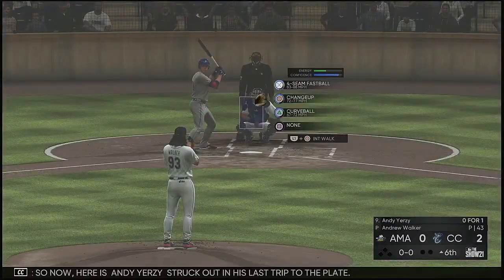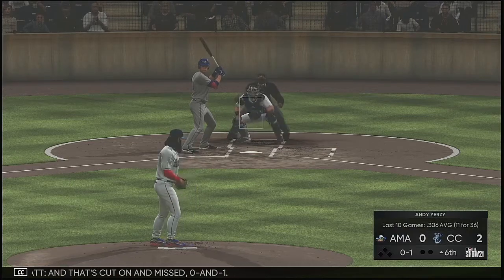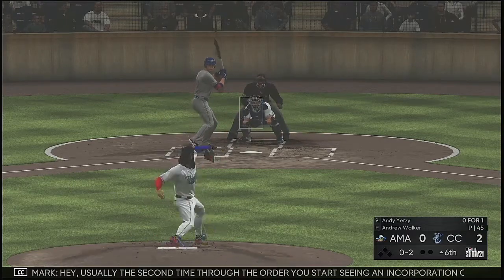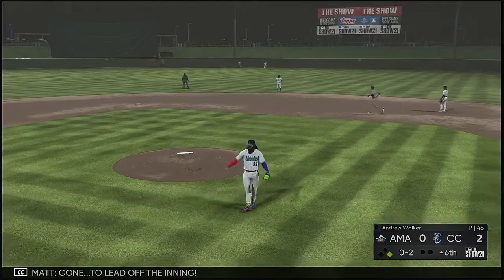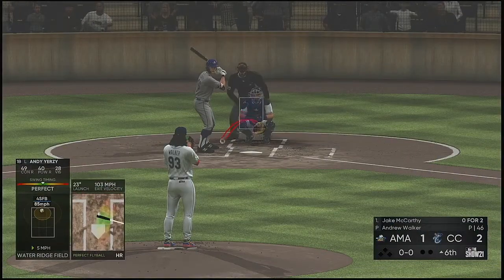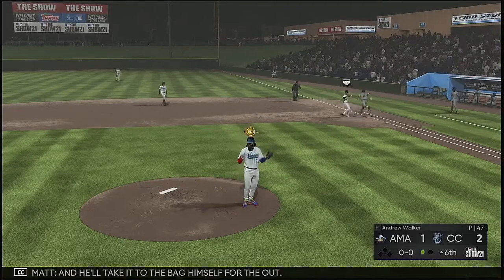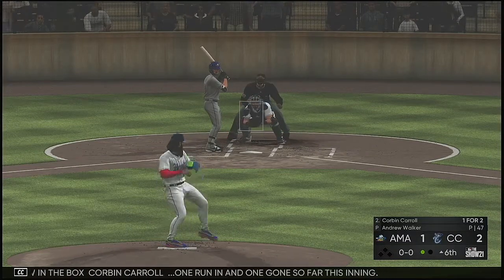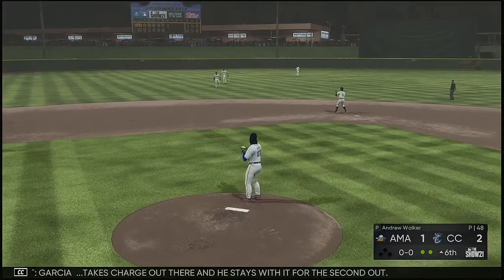Andy Jersey struck out on his last trip to the plate. Here comes the first pitch — swinging strike, 0-2. Usually the second time through the order you start seeing some incorporation. Swing and a high drive to right-center field — gone! To lead off the inning. Now Jake McCarthy gets it weakly on the ground, scooped up, and the first baseman takes it to the bag himself for the out. Corbin Carroll steps in — one run in, one gone. First-pitch swing, fly ball to left-center; Garcia takes charge and stays with it for the second out.